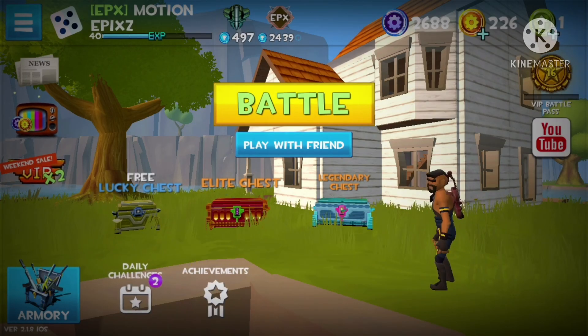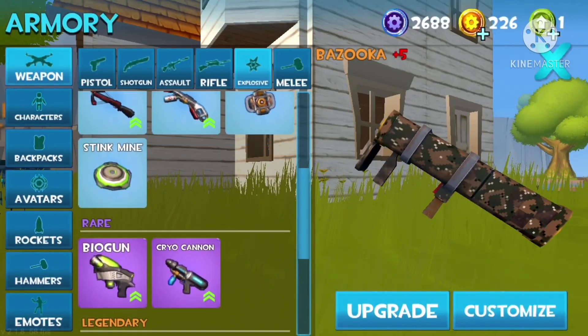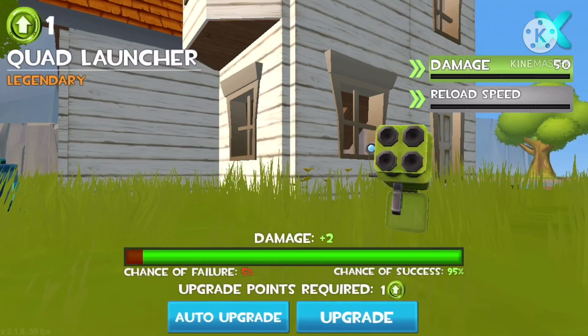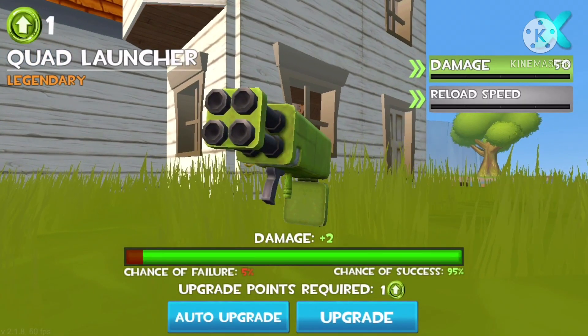Ladies and gentlemen, it's update day. With this update came a new weapon which is the quad launcher. It's basically the bazooka but more balanced.